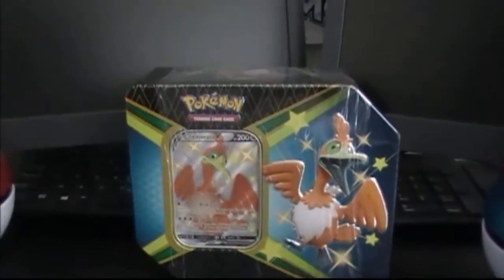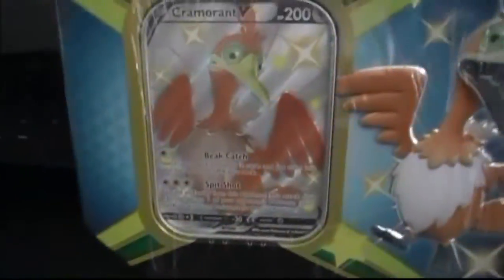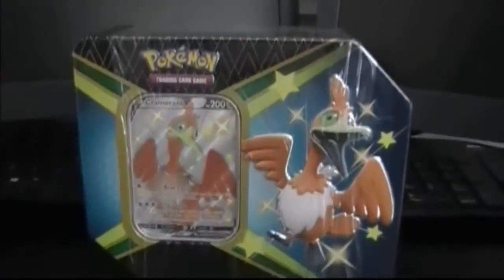Hello everyone, this is Sparkyut here and welcome back to my Pokemon TCG unboxing. Today we have gotten the Cramorant — the sauce bird, the butter chicken bird. Let's open up this and see what we got.